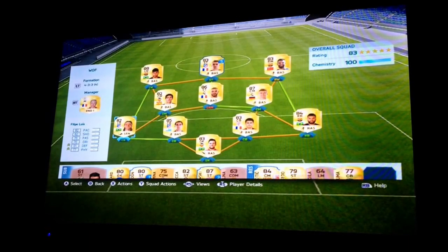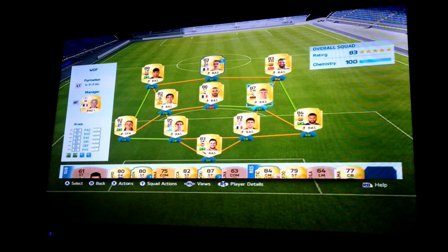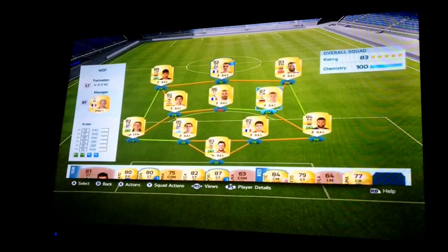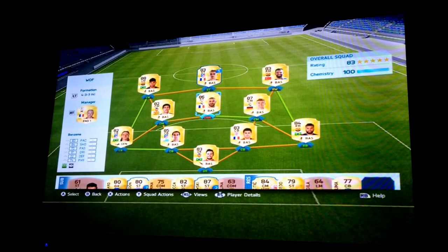In central midfield I've got Parejo and Toni Kroos. They cost me 16k in total, with Parejo only costing me 2k. On the centre attacking midfielder I've got Benzema, but you could also swap Benzema and Griezmann around.